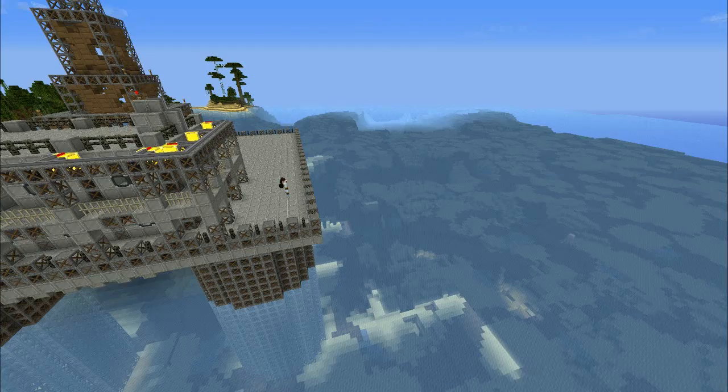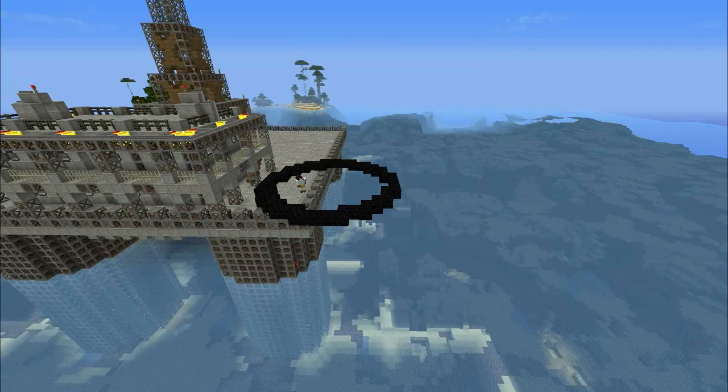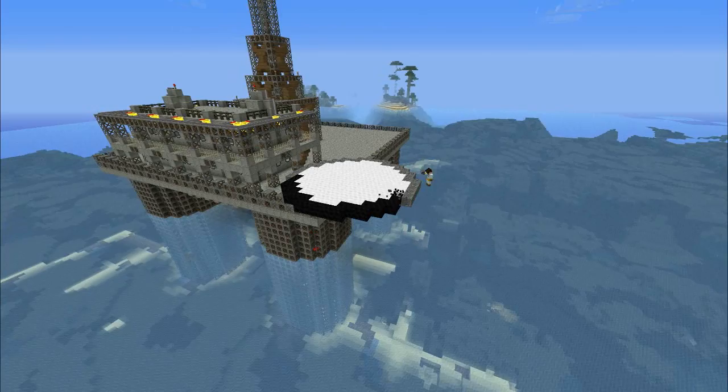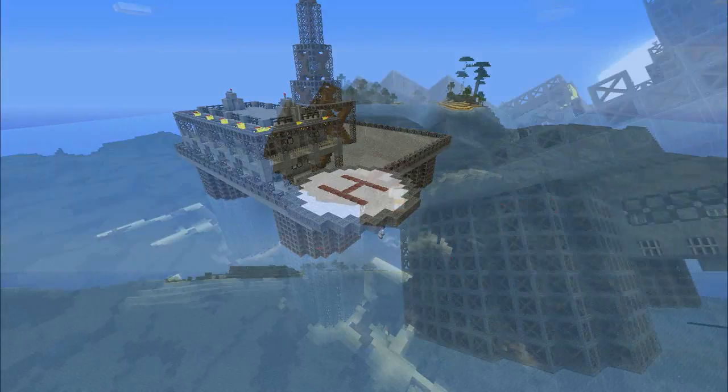But that's not all we're doing today - we're going to come out here on the right of the platform and build a helipad. So it was back to our old friend the Minecraft circles picture to pick a decent sized circle. I filled it in with white wool, mapped the edge with black wool, but I wasn't happy with the black wool so I replaced it with machine blocks, carved out a big H, and plonked down red lamps for the H because I want the H to light up at night so when helicopters come down, they can see exactly where they've got to go.